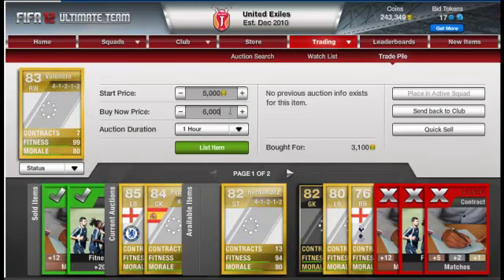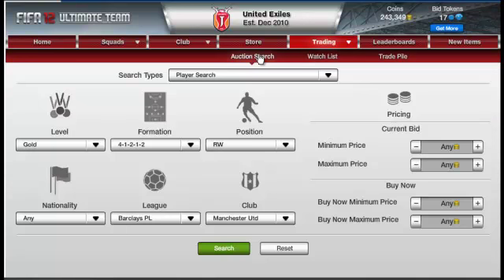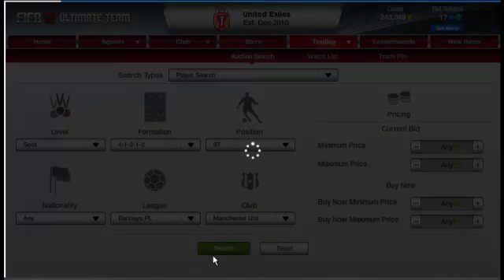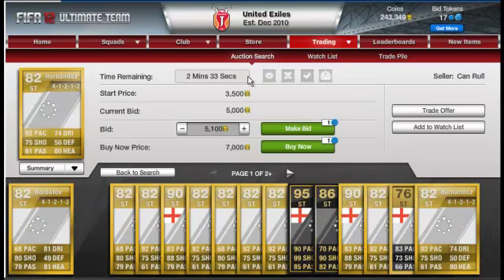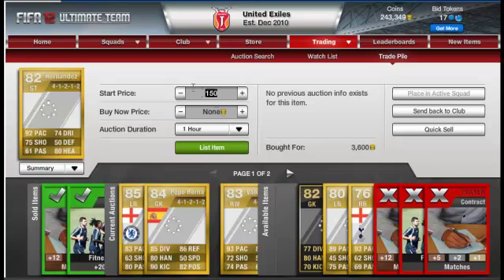Our next player is Javier Hernandez — another good player. I got him for 3,600. He plays for Man United. There's a bid on him at 5,000, so I'm putting him at 5,000 bid and 6,000 buy now. That's a good profit from 3,600.